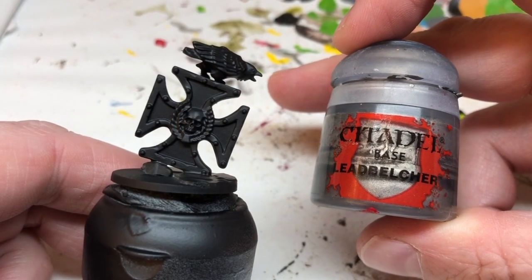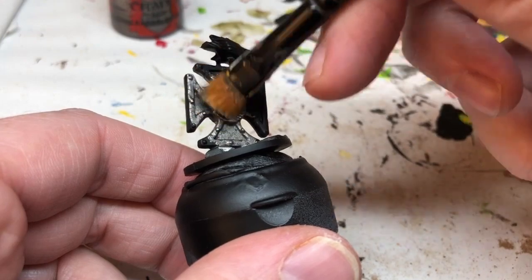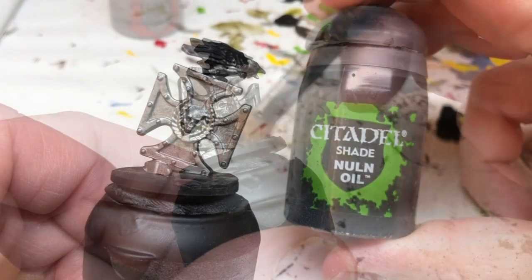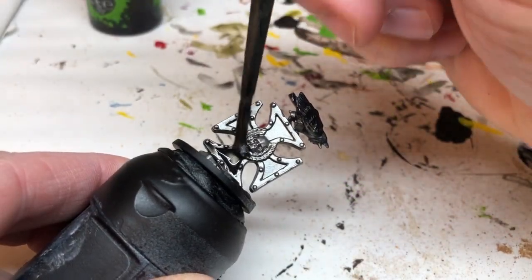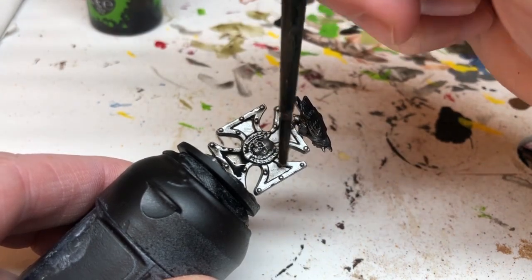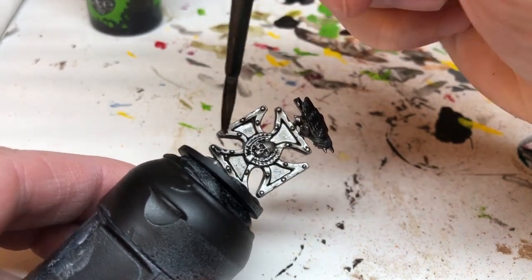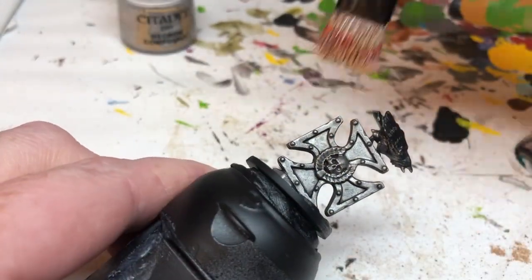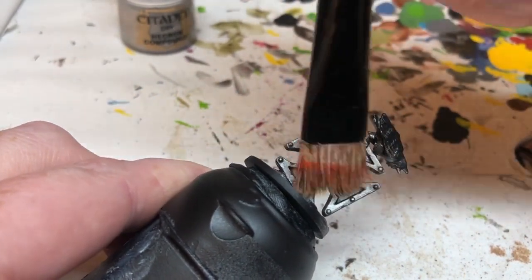With that done the build is finished, so we're going to undercoat it with Chaos Black and then start painting using Lead Belcher on the actual cross. One coat may be enough but you may want to do two just to make sure you've got really good coverage. I'm going to wash all of that metal area with Nuln Oil — not using too much, I don't want it to pool too much, but enough to bring out all the definition and detailing. Then I'm switching to Necron Compound and doing a light drybrush over the edges just to brighten things up and bring some of the details back out.